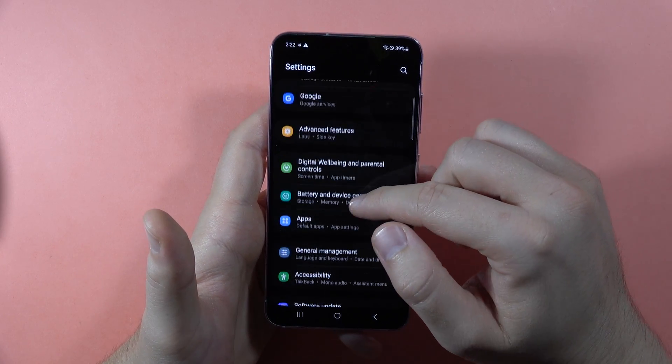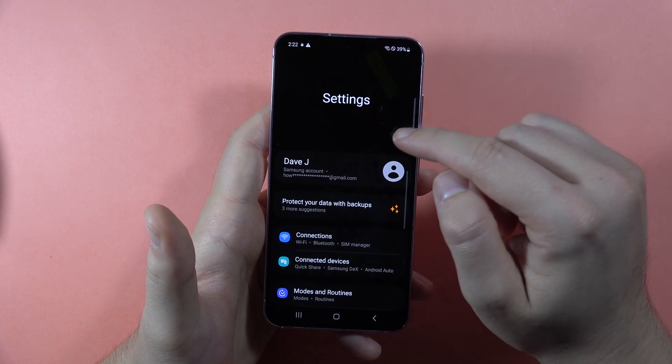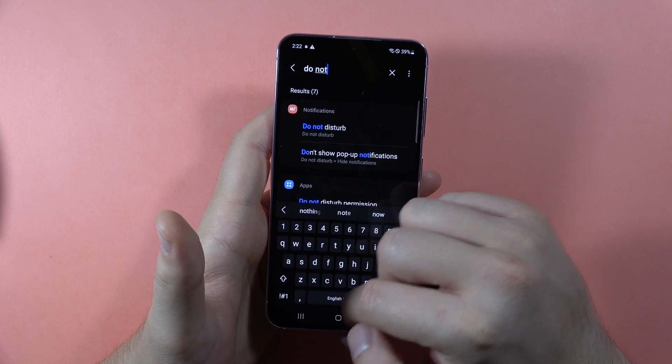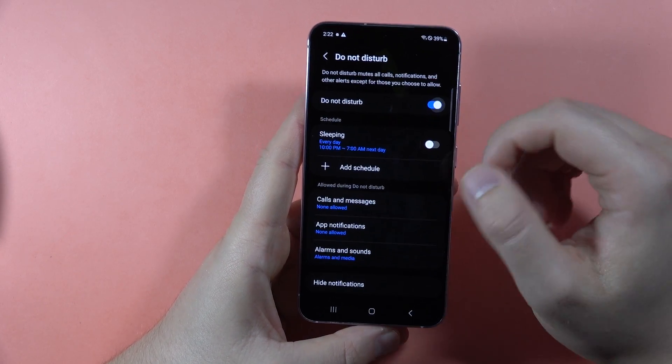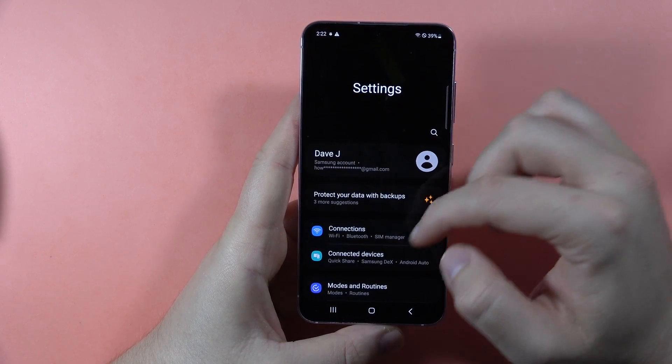The second way to fix it is by going into Do Not Disturb mode. When you are in Settings, click on the search bar and type 'do not', then select Do Not Disturb mode. Just be sure that it is also not turned on.